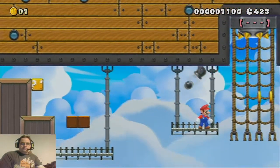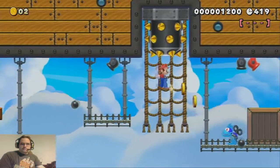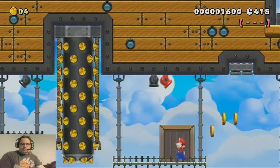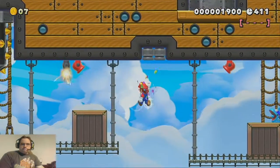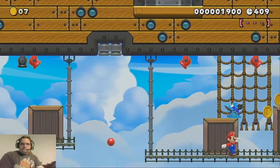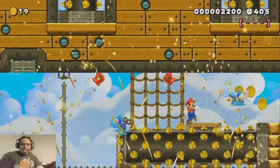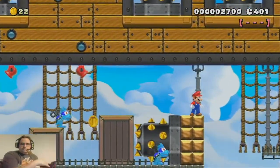As long as you memorize what's coming up all throughout this first section, and you know what to do in each and every section of this under-the-airship sequence, there's really no cause for difficulty here. Because everything will happen in exactly the same way every single time, as long as you know what to do in each situation.